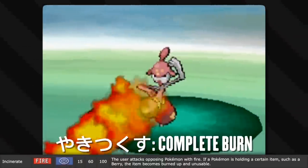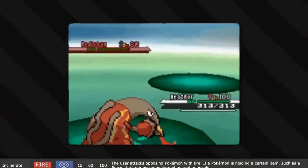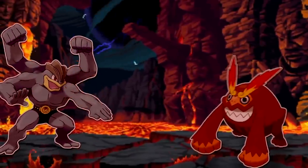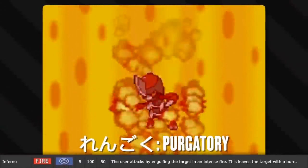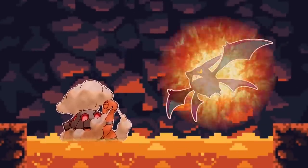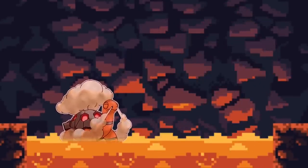Incinerate, also known as 'complete burn' in Japanese, is just another move that involves an intense flame. But like an incinerator to trash, this move has the added effect of burning up and incinerating the opponent's berry. Inferno, also known as 'purgatory' in Japanese, has the user engulf the area around the opponent in flames. They get burned and thus put into pain.